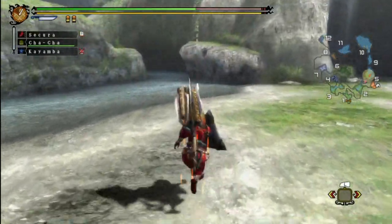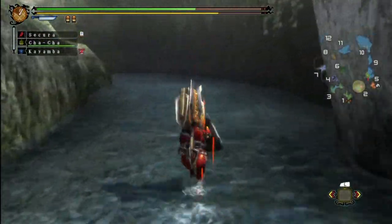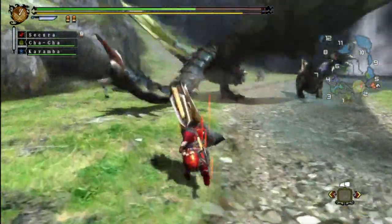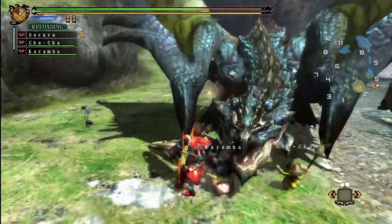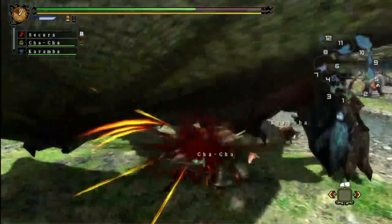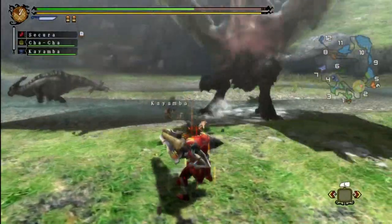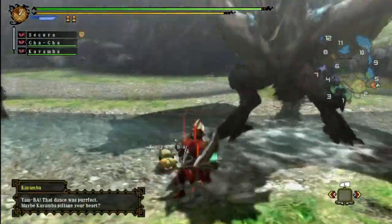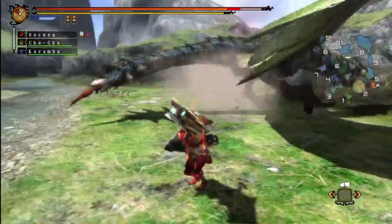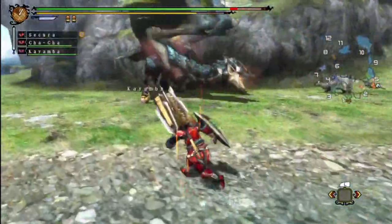Pretty much the Rathalos' regular patrol range. You can also find Azure Rathalos in the Misty Peaks, and his color scheme works even better there because that's such a colorful area to begin with. I really, really do fancy the colors - the blue and green, it just works. Both wings are now broken, thanks to either Cha-Cha or Kayamba. Let's just say it was a team effort.